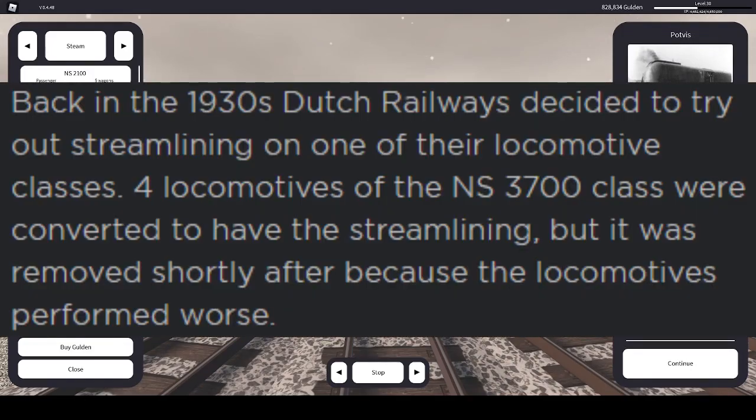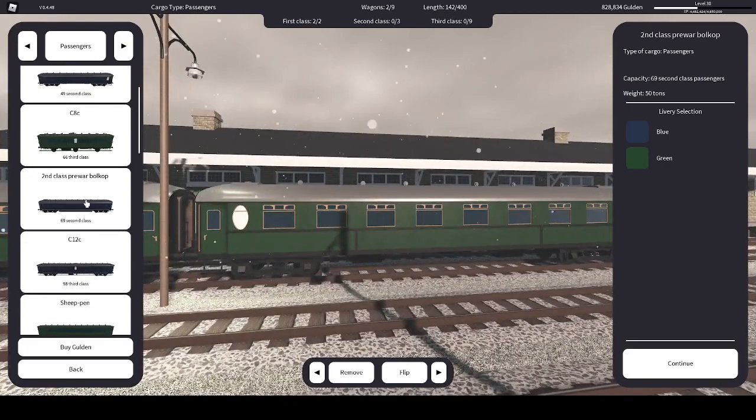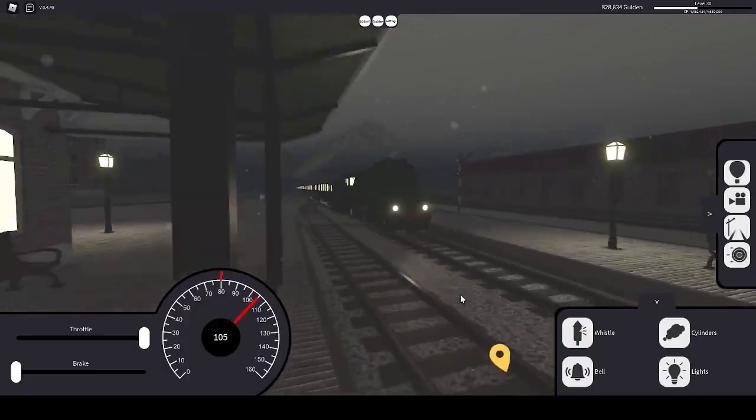However, it was known for worse performance. It can carry two first-class coaches, three second-class coaches, and nine third-class coaches. It can also reach a top speed of 105 miles per hour.